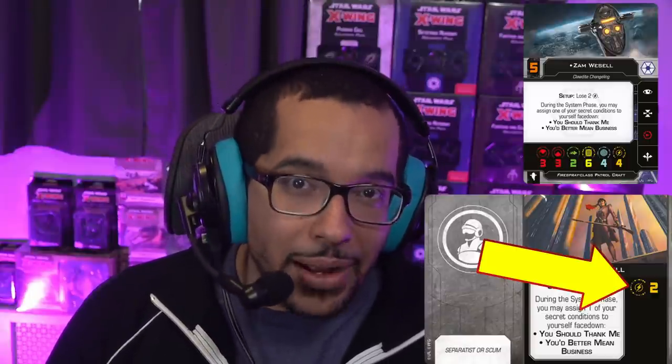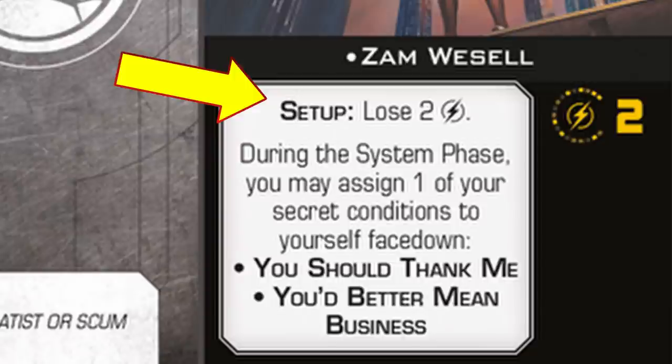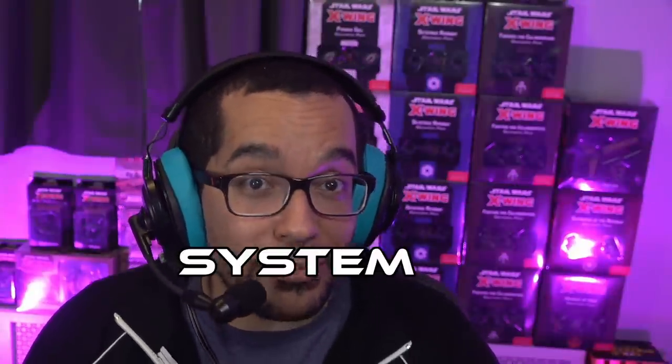This doesn't change the ability, but it does give you different strategic options. At setup, Zam must lose two charges, meaning that two charges will start on the inactive side. Then, each system phase, you're going to choose one of two condition cards to be active that turn. Here is the first potential pitfall for Zam players — most players are actually selecting the card during the planning phase. Remember, effects that happen during the system phase start with the lowest initiative ship and continue in ascending order.